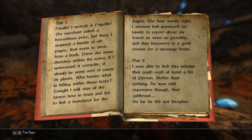I want to get hold of these writings. I suppose I have to find a scholar who can help me translate them — maybe I can find a hint in the local tavern. Day six: it was worth it walking all the way. I found a meadow full of herbs, among them also a few rare plants. I could replenish my supplies and maybe mix some potions I can sell in the next town. Day seven: finally I arrived in Fogville. The merchant asked a horrendous price, but I acquired a bundle of old pages that seemed to stem from a book.